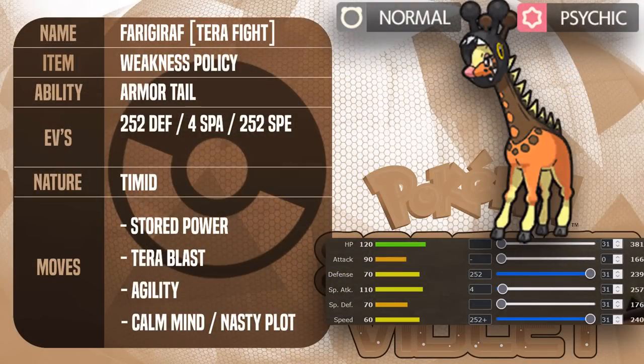Let's get into it. The first set is the deadliest set you can run: Agility plus Calm Mind with Weakness Policy and Stored Power, which does more damage the more boosts you have. With the ability Armor Tail, which prevents you from being hit by Sucker Punch, Mach Punch, Ice Shard, Extreme Speed, and much more, you can safely Agility up and be faster than every Pokémon without worrying about being revenge killed by priority moves. This also includes Prankster priority — Taunt Grimmsnarl can't really shut you down either.